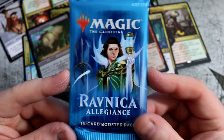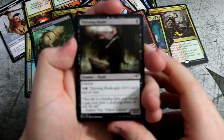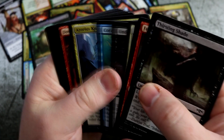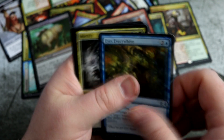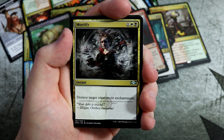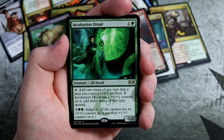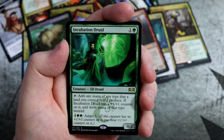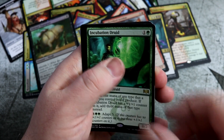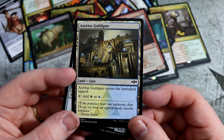It's the last pack! Last pack. What are we going to pull? It's been a very sweet box — got two planeswalkers, got four shock lands, I really can't complain at all. Let's go out with a boom. Archway Angel. Eyes Everywhere. That might be our first Mortify. And we go out with an Incubation Druid — add one mana of any type the lands you control can produce; if Incubation Druid has a 1-1 counter, add three mana of that type instead. Also has Adapt three for five mana. And there's no foil, but we end with the best colours in Magic — Azorius with a Guildgate.